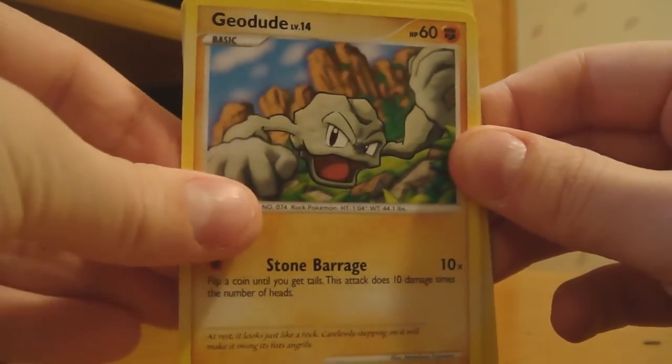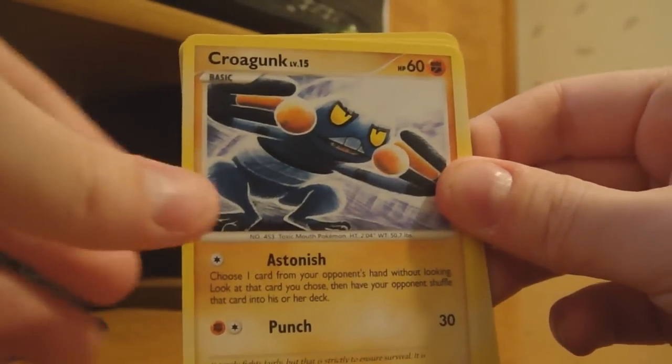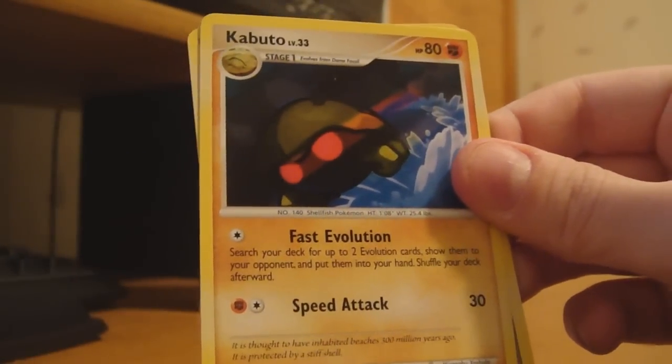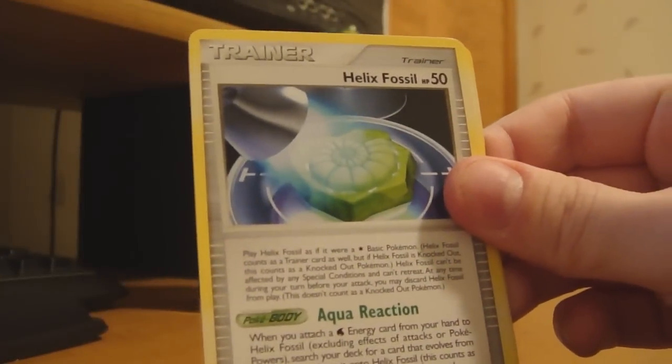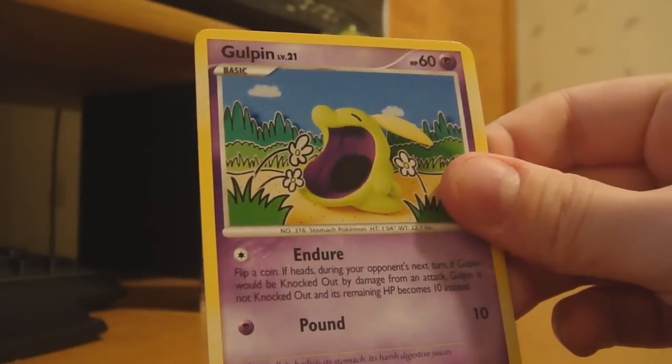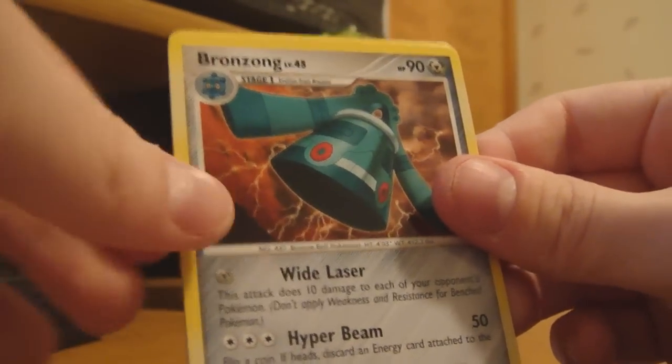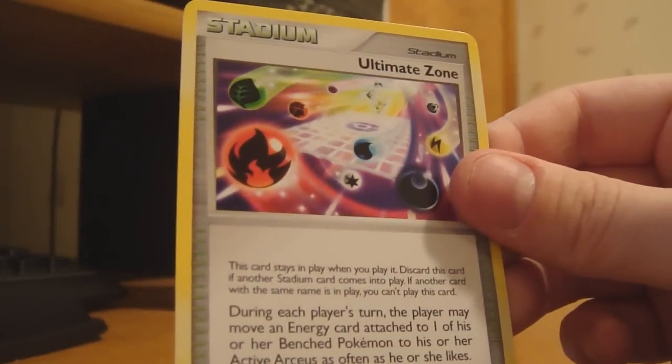Here we go. We got a Geodude, a Croagunk, a Burmy Plant Cloak, a Kabuto, a Helix Fossil, a Golfin which is all yellow-like — weird — a Bronzong, and an Ultimate Zone.